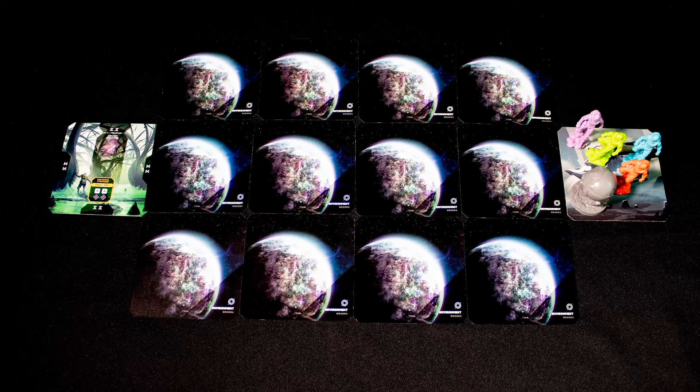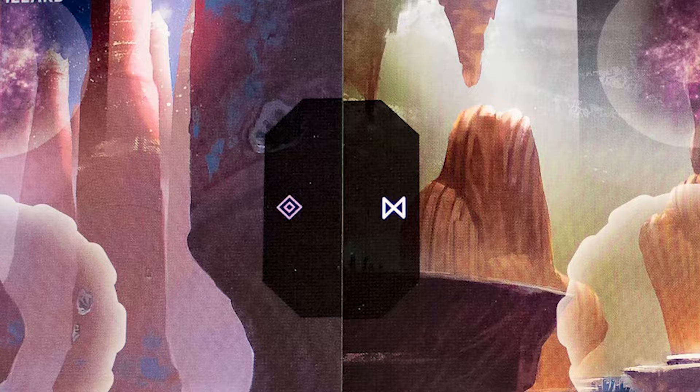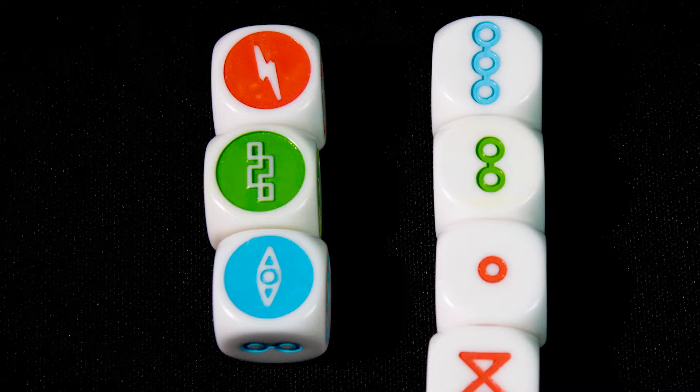On your turn you can move one space to an adjacent tile. The markings between each tile show costs and benefits of moving. You can also move Luna and get her to find resources.